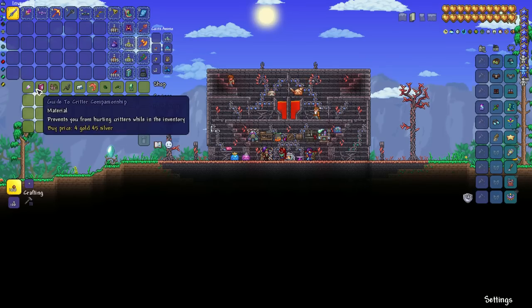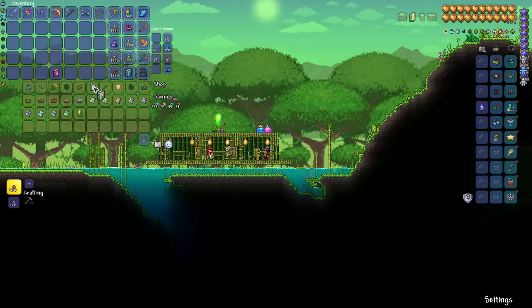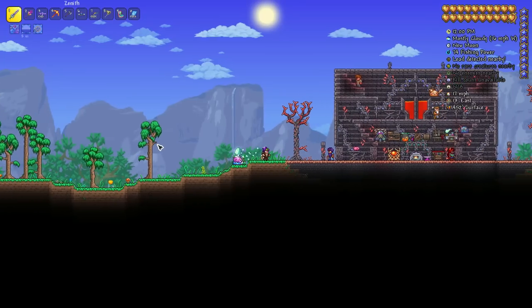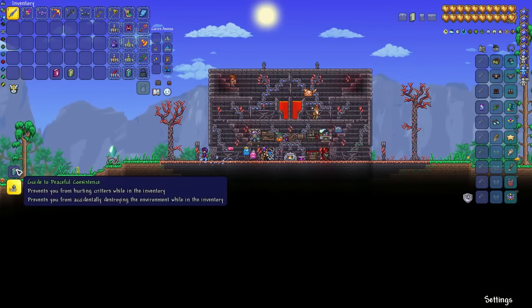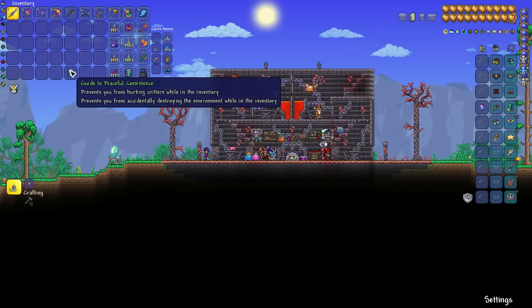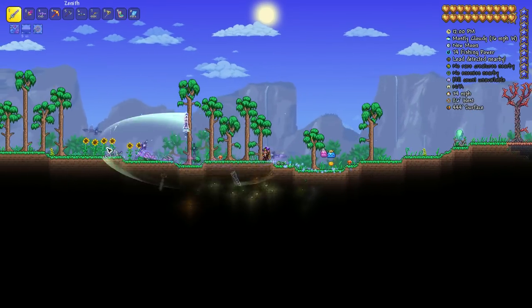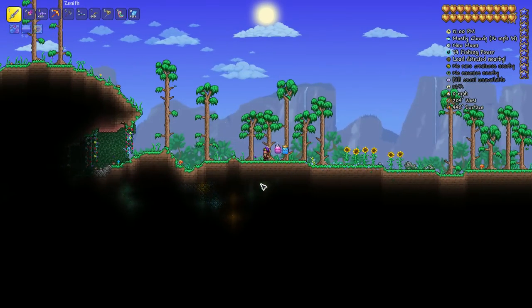You can also buy the guide to critter companionship from the zoologist. And if you buy the guide to environmental preservation from the dryad, you can combine the two books together at a workbench to make the guide of peaceful coexistence. The guide to environmental preservation makes it so you can't destroy any breakable tiles unless you do it intentionally, and the guide to peaceful coexistence has both effects in one item.